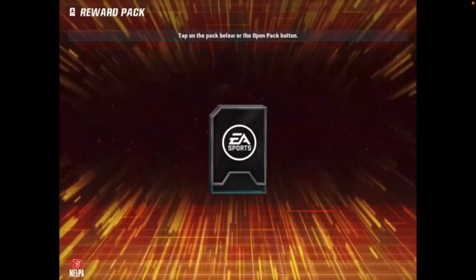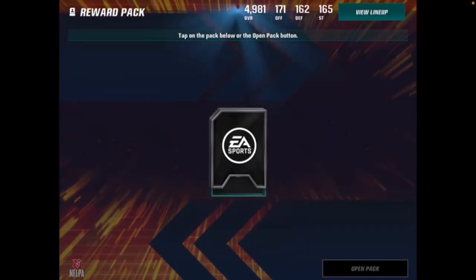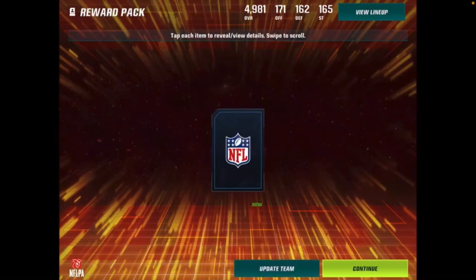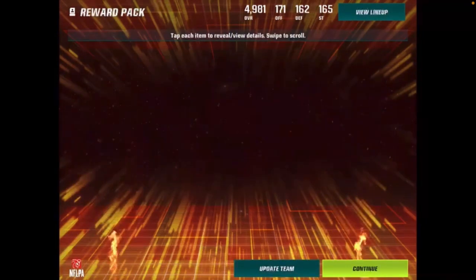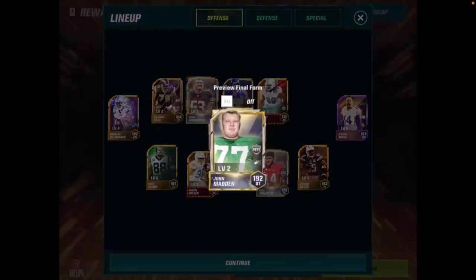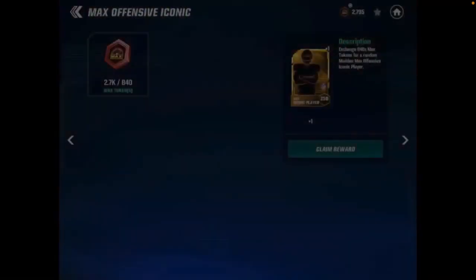Here is number three for our random offensive Madden Max players in this video. Hopefully the quarterback and running back will be really nice for our team. The third one is Joe Thomas. I'm not super excited for the Joe Thomas but still it's a brand new player, can't complain too much. All these cards I can take off my team and trade in for more Madden Max tokens.